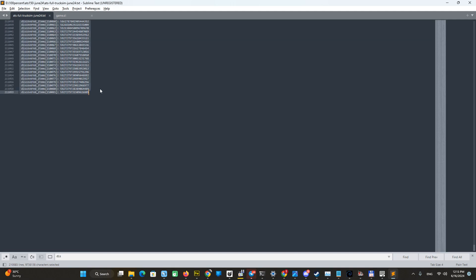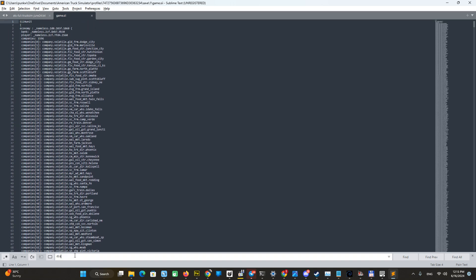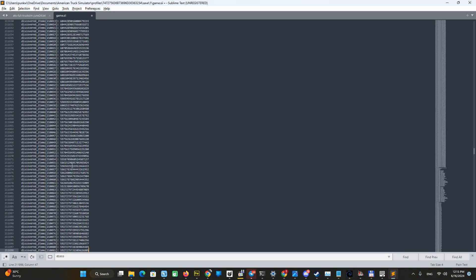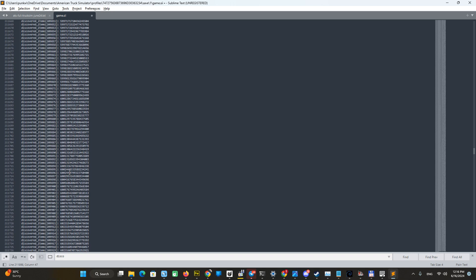You can see it's a big list of discovered items. We have to copy it — use Shift to copy — and go to our file, game.sii. Looking at our discovered items in our file, you can see we have only one discovered item. We have to replace it with our copied list. Now we save our game.sii file with Ctrl+S.